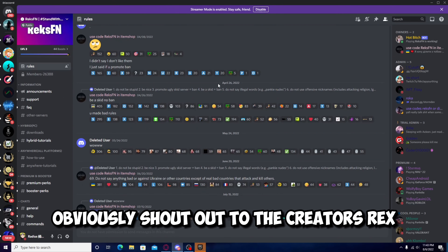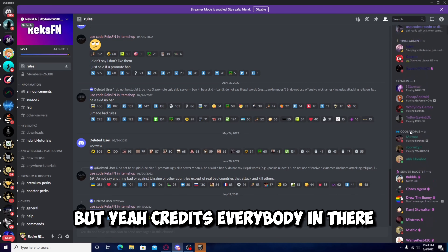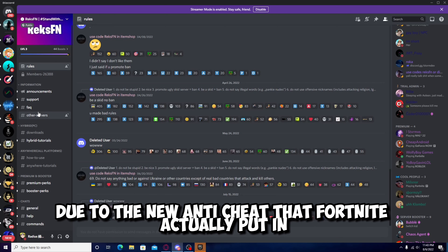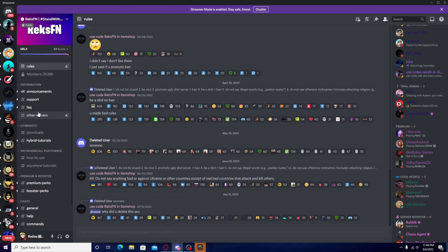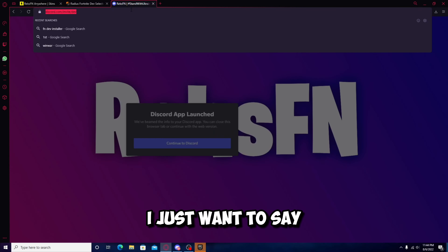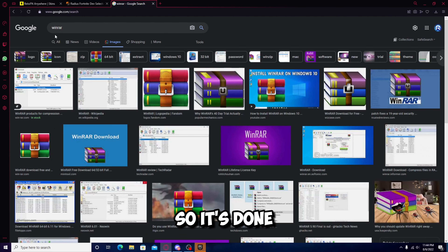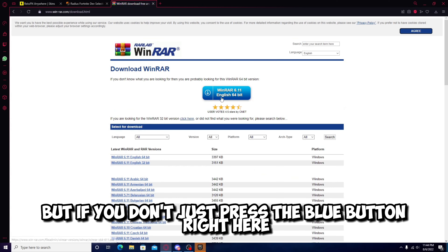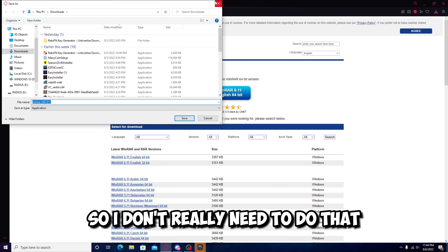It's pretty cool. Shout out to the creators — rex — and I'm pretty sure there's other creators as well, but I don't see them in here. Credits to everybody in there. If you guys don't already know, devs are actually currently down due to the new anti-cheat that Fortnite put in, which is like a .dll — I'm not completely sure what it is. But before we go any further, I do recommend downloading WinRAR. It should be the second link. Most of you guys probably already have it installed. If not, just press the blue button and it's gonna install WinRAR for you.